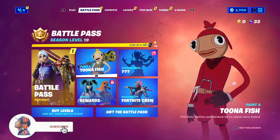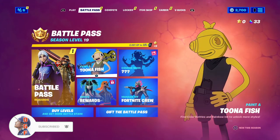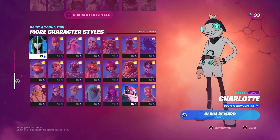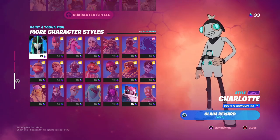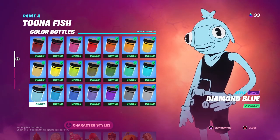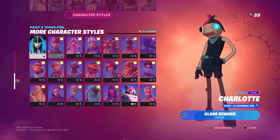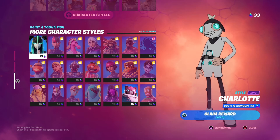What is up guys, I'm Daddy Gamer Fred and welcome back to another Fortnite guide video. Today we're talking about the Paint-a-Tuna Fish skin and its newest update, which lets you buy extra character styles. This skin is incredible — probably one of the best customizable skins ever — with character styles, paint bottles to create your own version, and today's update added 21 more styles.